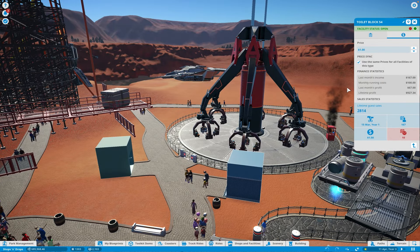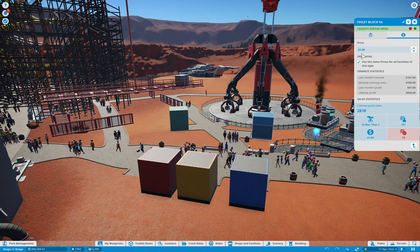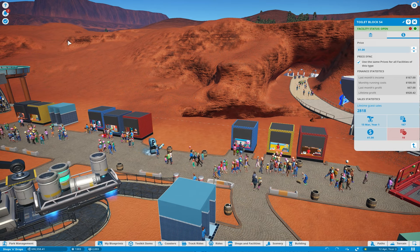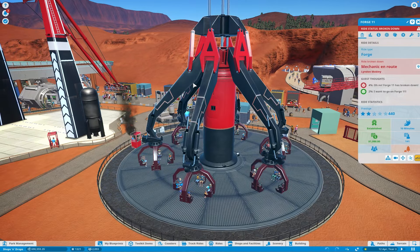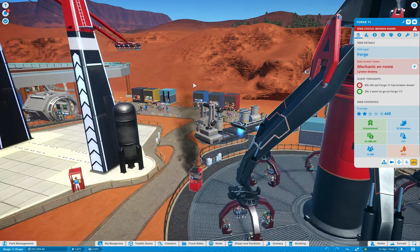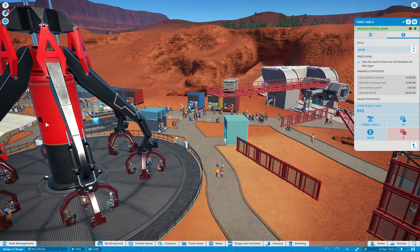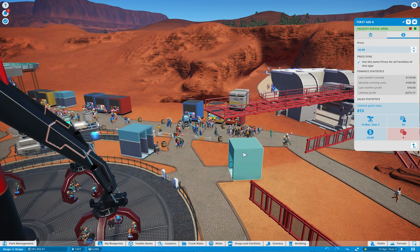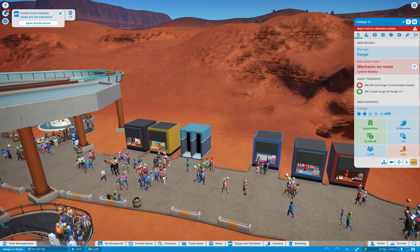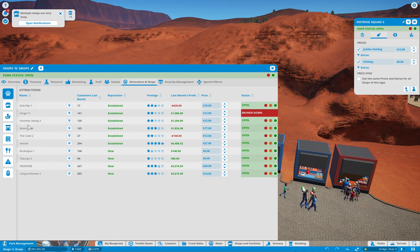I also have First Aid — I'm charging $2 for that. In total I had 813 people use it, so even though it's not a big profit margin item, it did help out. I also charge $1 for the toilet block. A big part of my strategy was where the exit of rides ended up. I wanted ride exits to feed into the shop areas. For example, the 4D ride exit ends up near First Aid Six, because that ride makes a lot of guests sick.